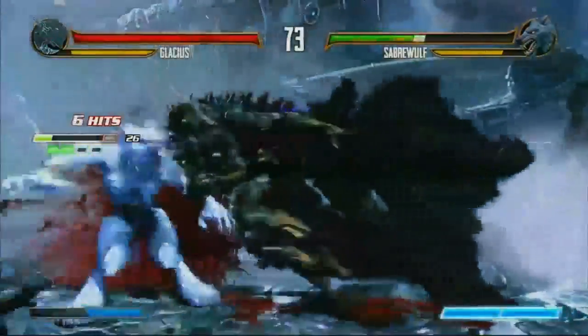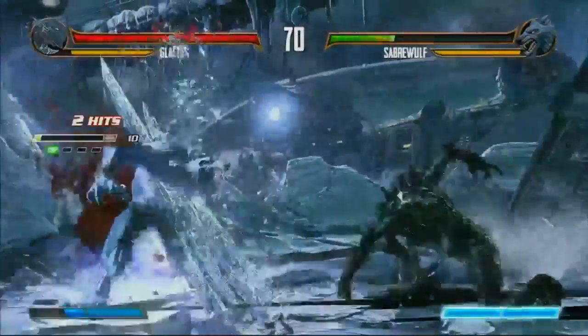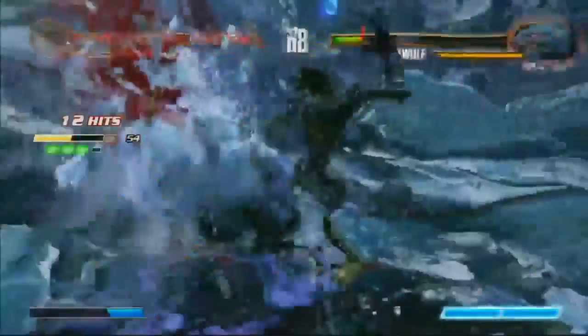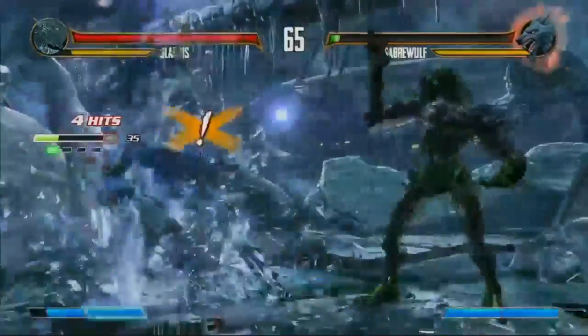Round two. Rich has got a pretty big lead and starts off with an even bigger one. Todd's actually in the lead on this one. Unblockable! Goes into the light auto-double and EX Gold Shoulder. This is going to do a lot of damage, especially since he tried to go for a breaker there. And again, the lockdown continues. It's like Glacius sets you up, man. That corner control is something to be impressed by.